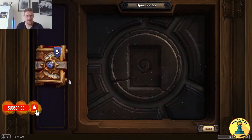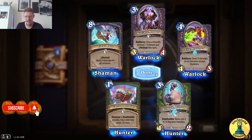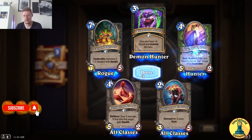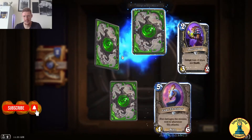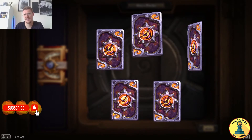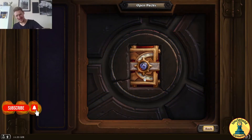Trampling Rhino — nice. Come on guys, we need those legendary cards! Five packs remaining — can we get a third legendary? Nothing special yet. Three packs remaining, nothing special. We're down to the last two packs — come on, one more legendary! Golden common — golden commons are awesome! Now the final pack, fingers crossed — one more legendary!